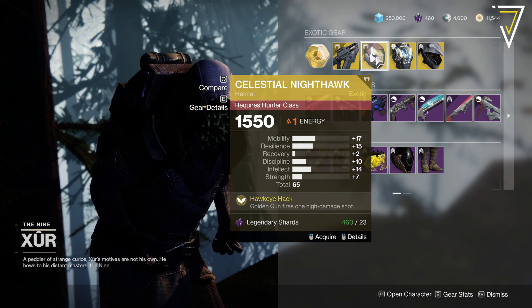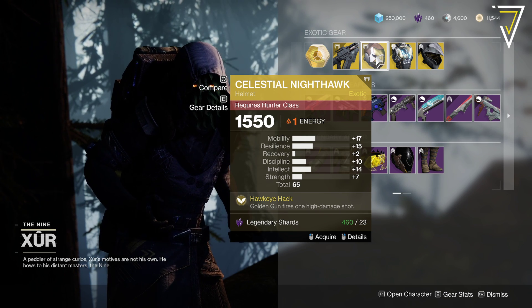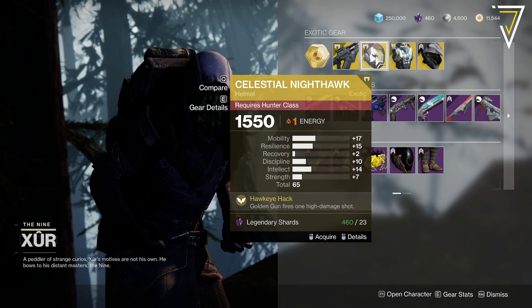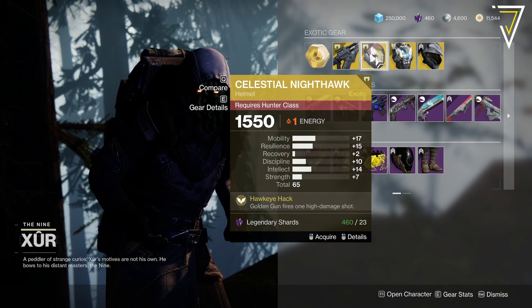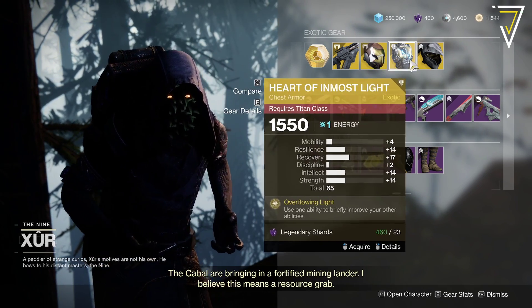For Hunters, we've got Celestial Nighthawk. Hawkeye Hack — Golden Gun fires one high damage shot. 65 is the stat roll. Interesting stat distribution there, but pretty good for those DPS hunters amongst you, so worth picking up with that available.